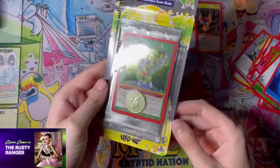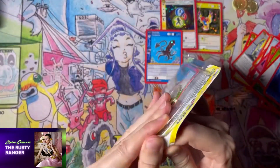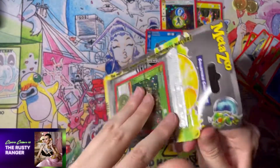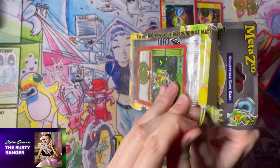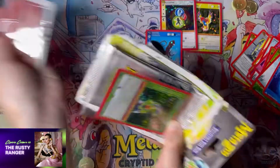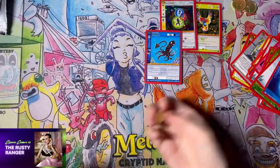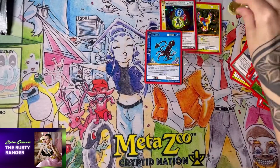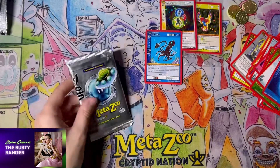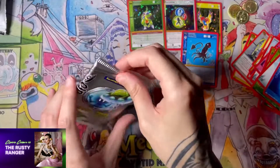Let's open up the third one. If you can get under the corner right, you can just peel the whole front off — just like that. Don't lose your coin. But if you do it right, there you go. Alright, we got another pack.